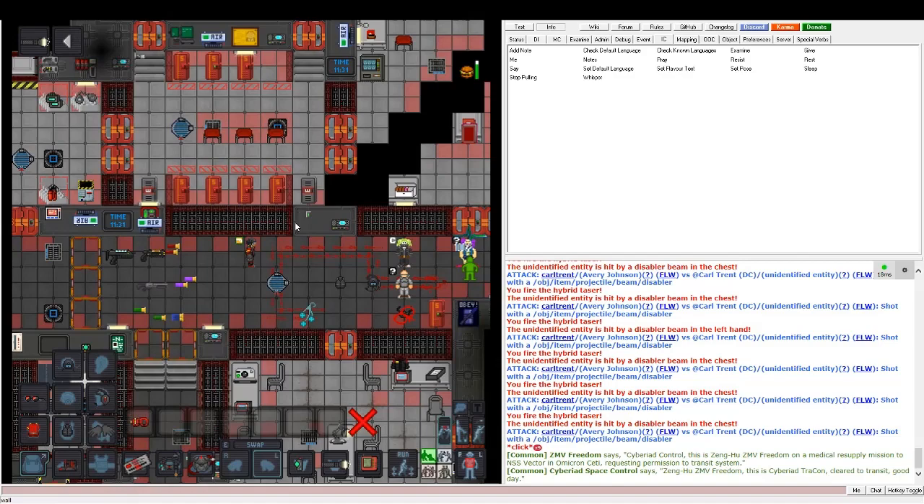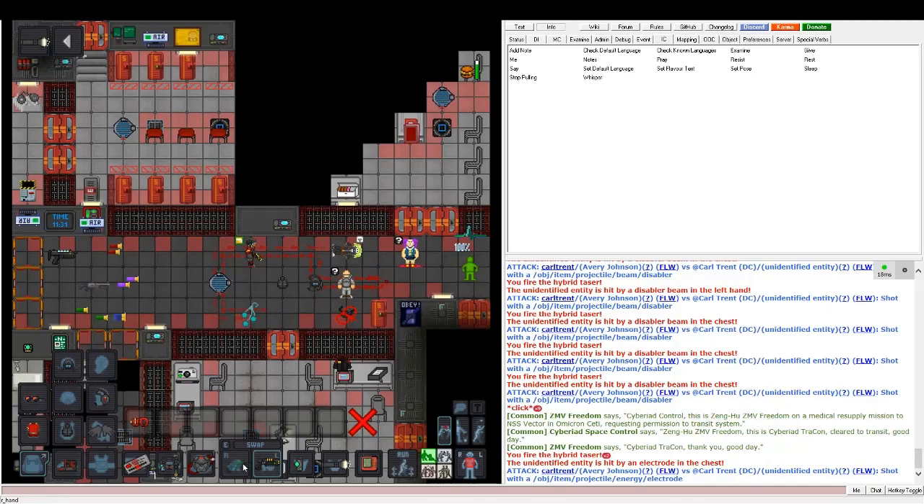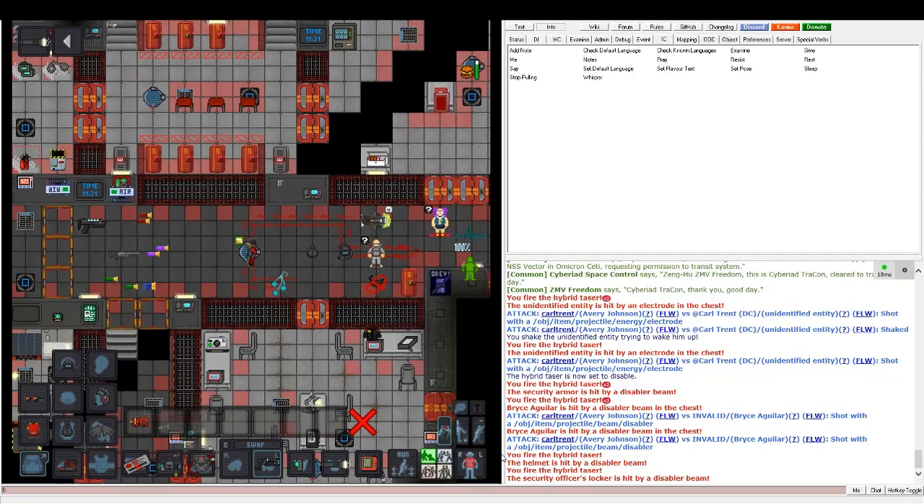The pros of the taser yellow mode: it's a one-hit stun and they go down long enough for you to cuff them. The con is that if you miss, there's a slight delay before you can shoot again, so people are able to evade tasers a bit better than disablers.